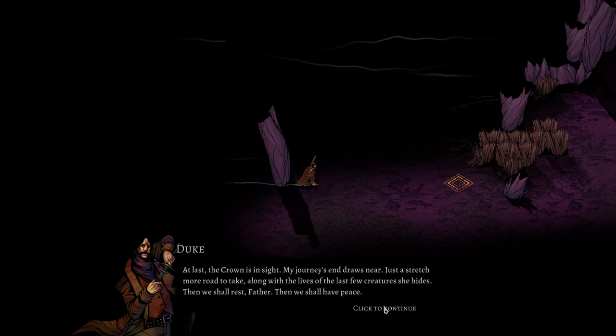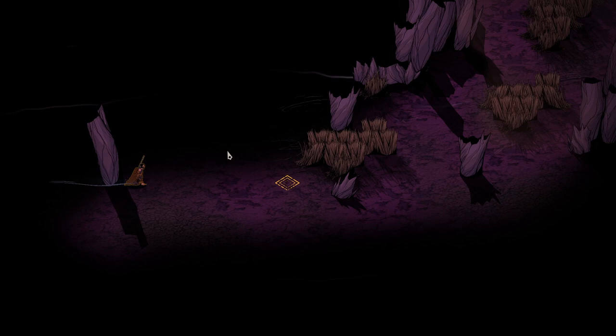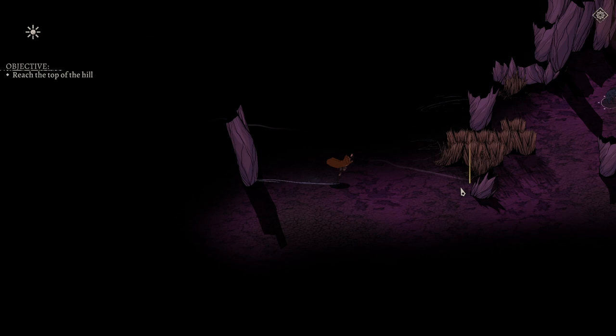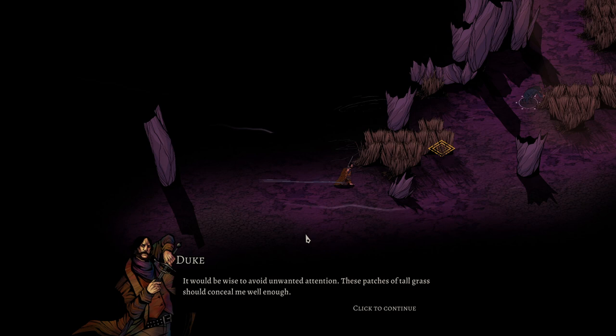The way the movement works is that you can move freely within the white area around your character. You can move multiple times — I can move this way and then move again. The tutorial only allows me to go one spot right now, but you could do it in multiple movements. Here you have HP and here you have stamina. Stamina is a really important part of this game. Wise to avoid unwanted attention — these patches of tall grass should conceal me well enough.